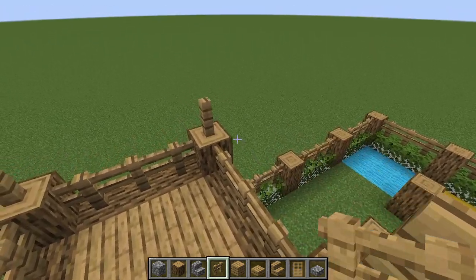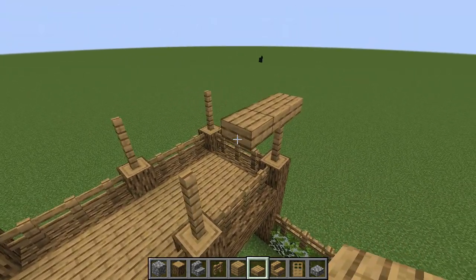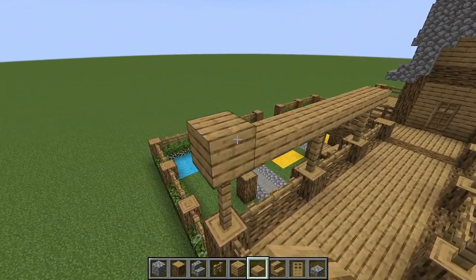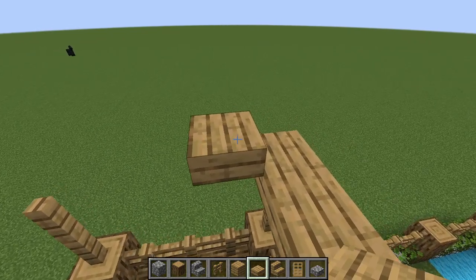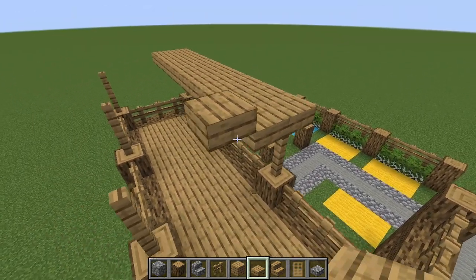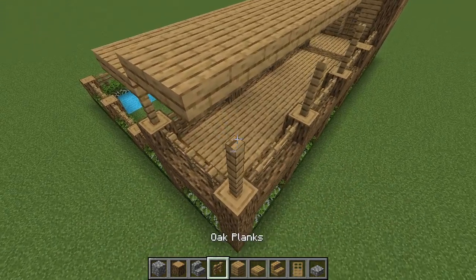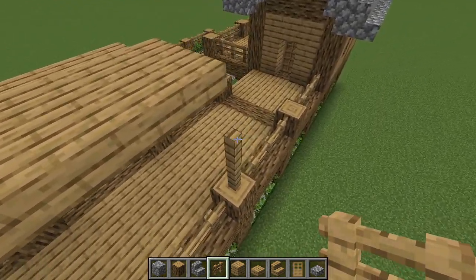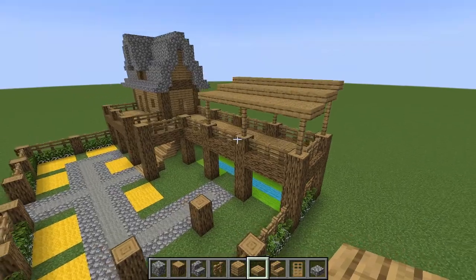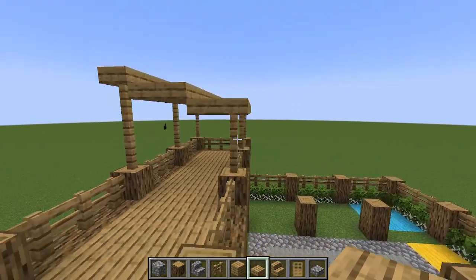Place one fence on top of each of those fences — 12 fences total, two high on each post. Grab some slabs and place one directly above the fence, extending to the top of the other fence. This is our little overhang, our gazebo. Extend it one block out, build up and over one block, then carry it all the way across to make a slanted-style roof. The back half uses three fences tall while the front is two, then cap it off with slabs on top for that slanted roof effect.